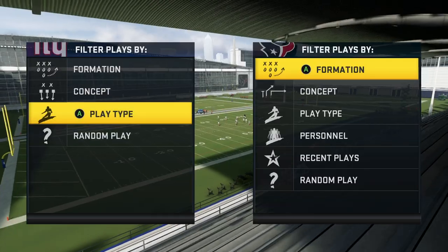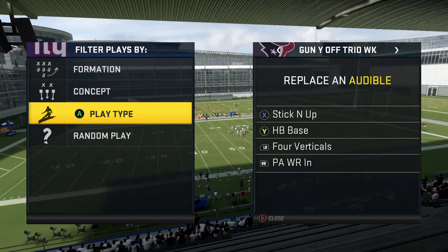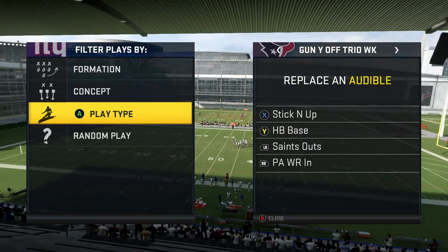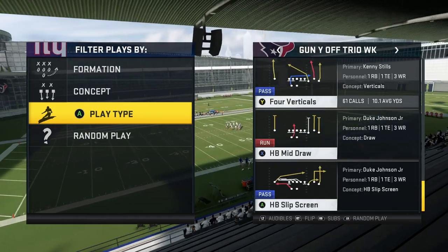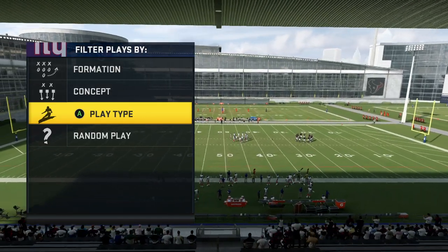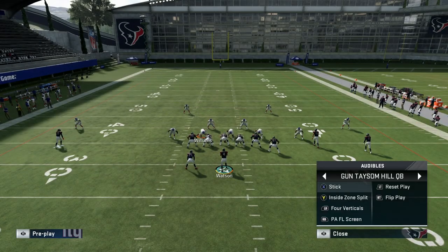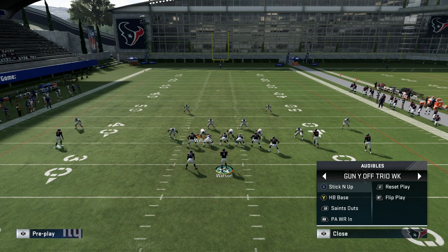Next formation is Y Trio Off Wk — this is the second most formation I run. My audibles are Sticking Up, Saints Out, PA Wide Receiver In, and I come out in Four Verticals every play no matter what. One tip: since I don't go to this formation a lot, I like to come out in Tight Offset Tight End and then audible to Y Off Trio to get four receivers.